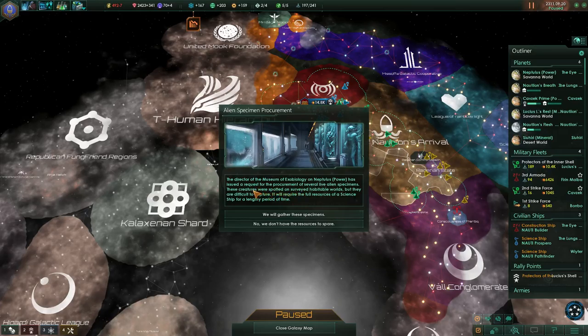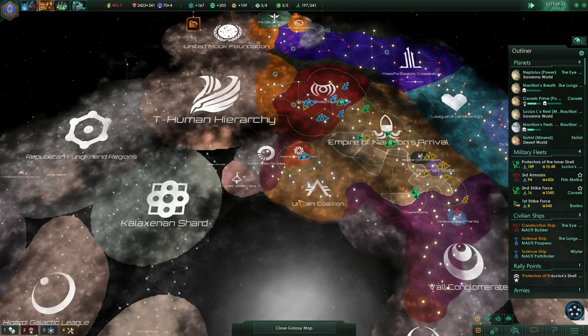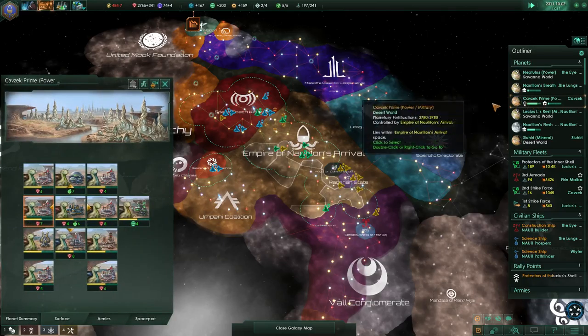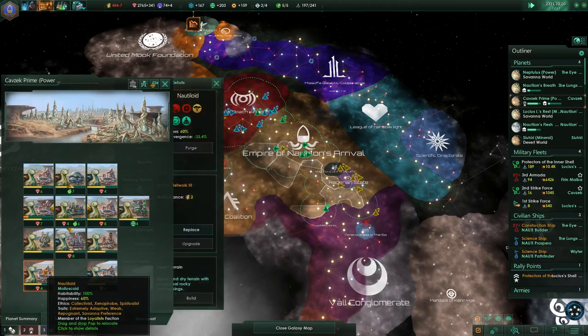Alien specimen procurement: the Director of the Museum of Exobiology on Neptulus has issued a request for the procurement of several live alien specimens. These creatures were spotted on surveyed habitable worlds, but they are difficult to capture. It will require the full resources of a science ship for a lengthy period of time. We'll try to gather these specimens, even if it might be a long time before we can do it.